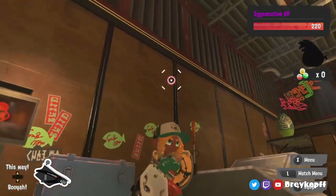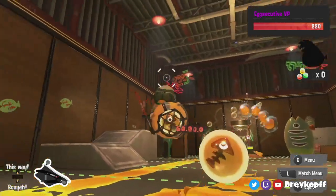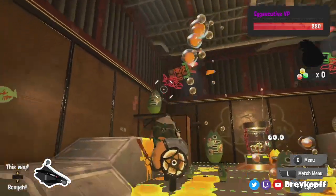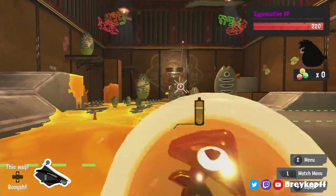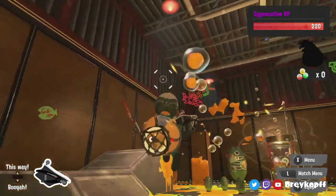Blubblubber is a doozy. It's a middleweight slusher and it's very unique in just about everything. Like other slushers, it has arc shots. Instead of the usual paint projectiles or variants of paint projectiles, it's actual bubbles.